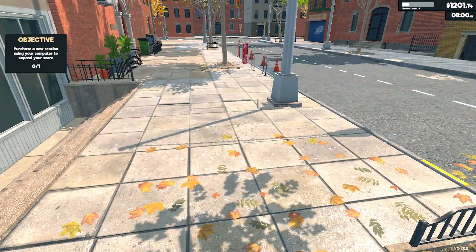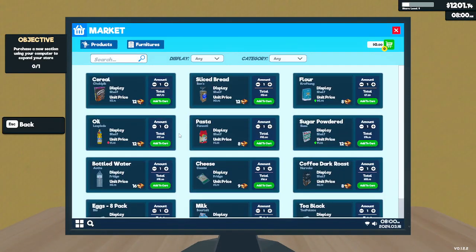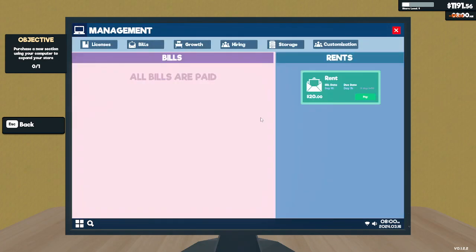It says something over here. I don't know what that just said, so I'm hoping it's going to tell me on the computer. It said something and I don't know what it said. How do I find out what that just said? Because it told me something. Alright, we'll pay our bills.